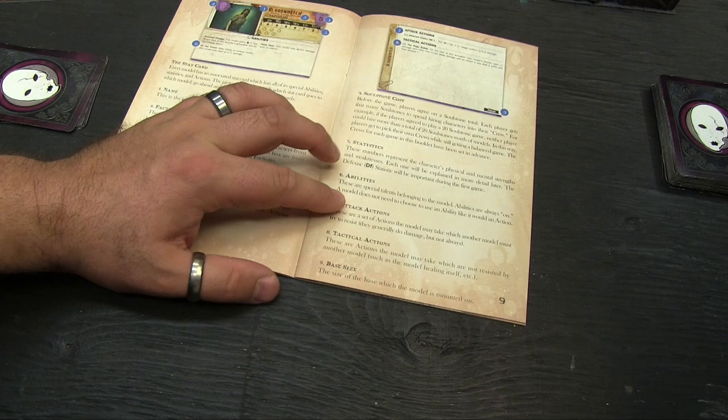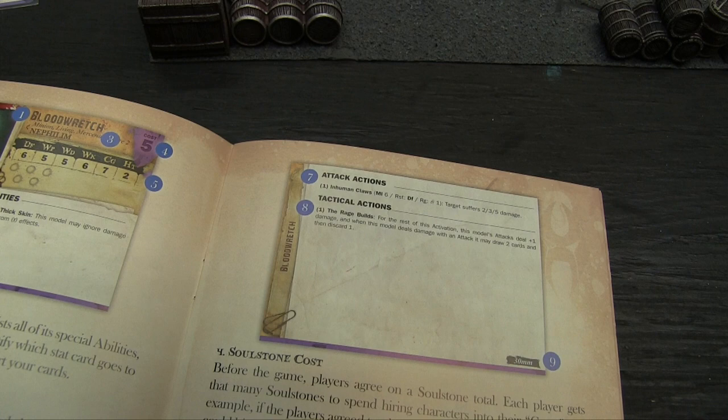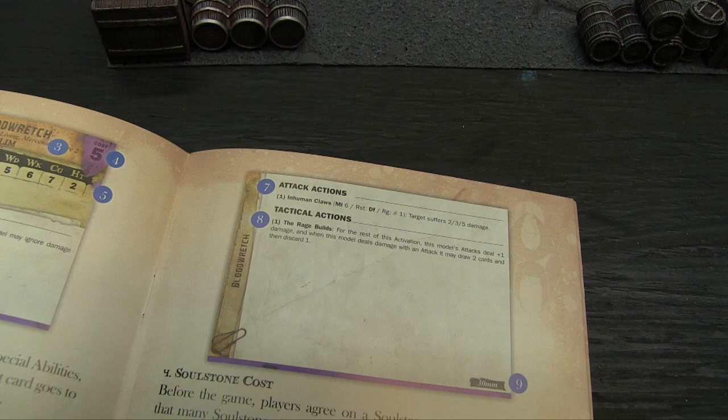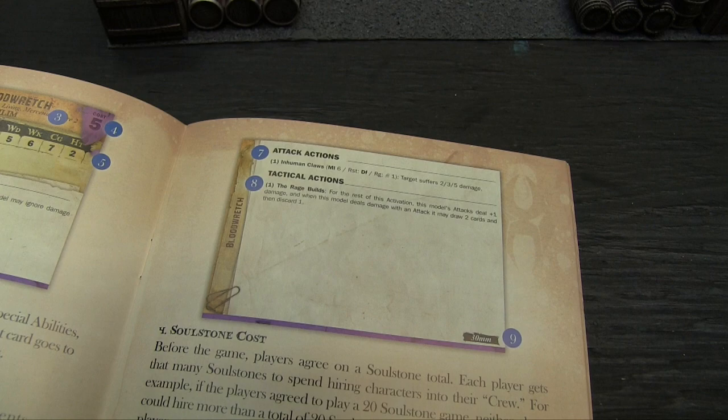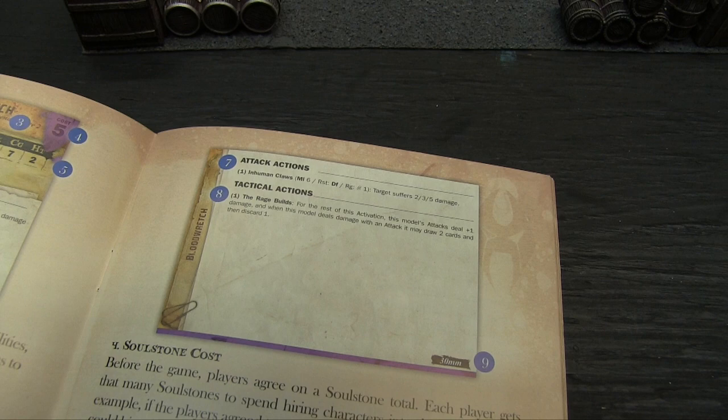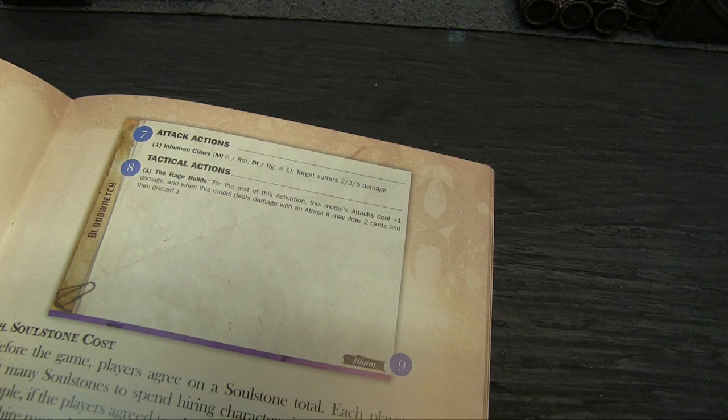Attack actions are on the back of the stat card. There's a bracket showing how many actions it costs, then the name, the type of attack — melee, casting, or shoot — and a stat number. Next is what stat the defender uses to resist. Then range: a claw symbol means melee, a gun symbol means shooting. Finally, the damage track. For the Blood Wretch's Inhuman Claws: melee 6 versus defense, range 1 inch, damage 2, 3, 5 for weak, moderate, and severe.